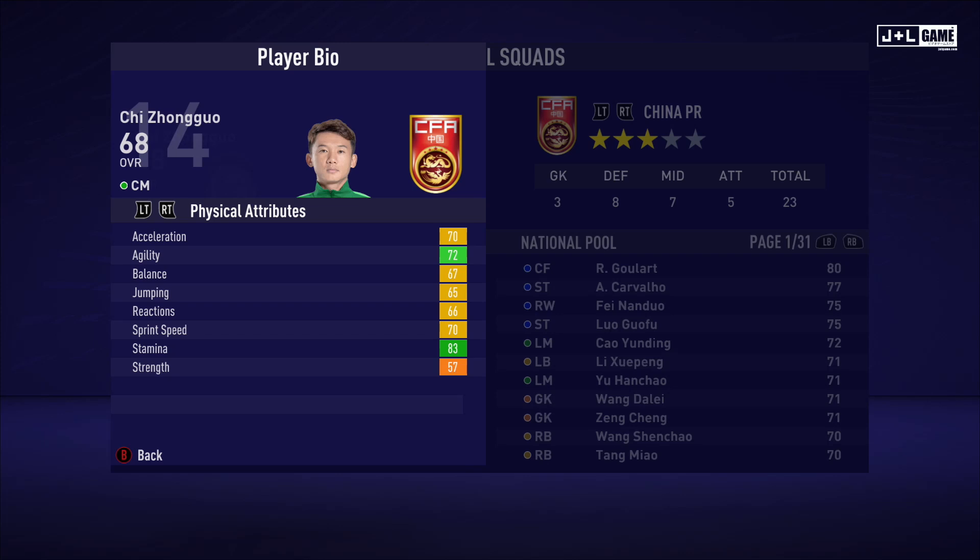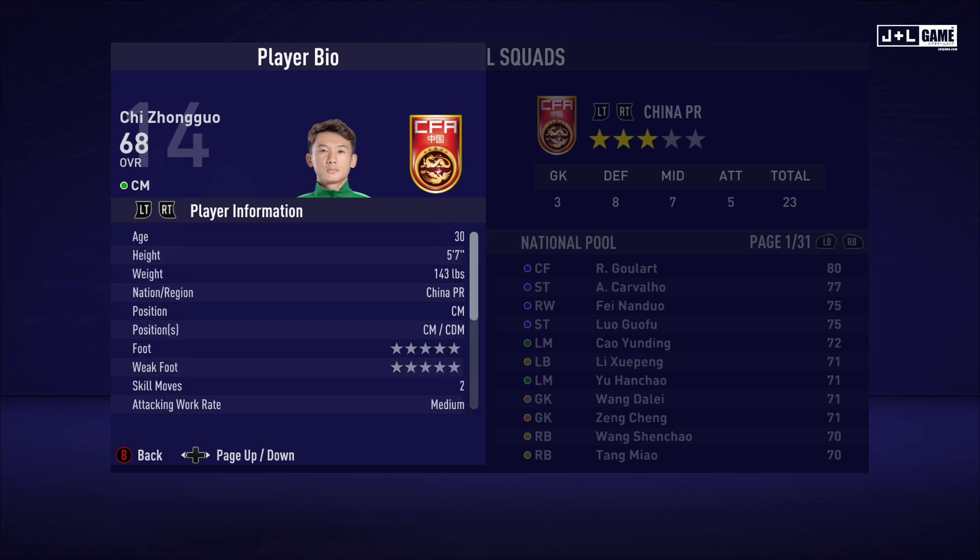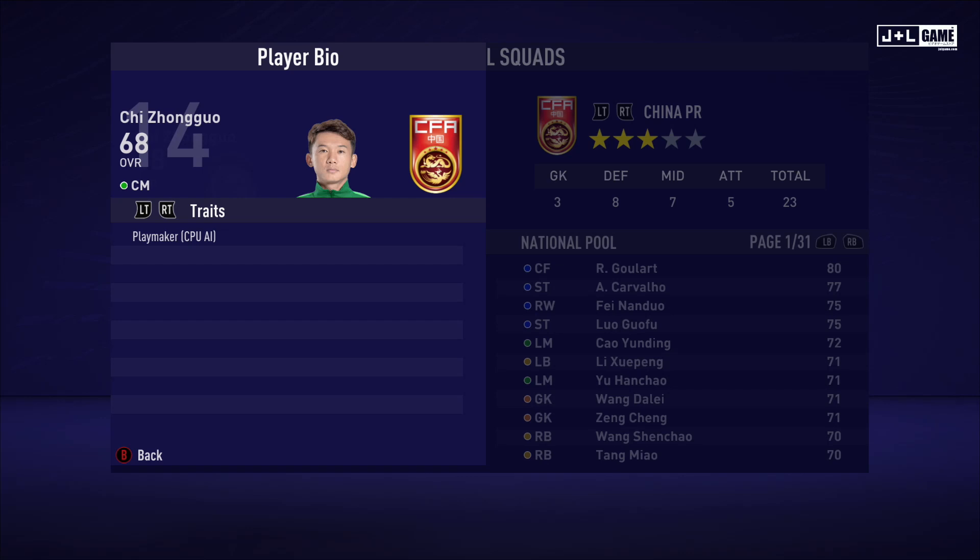Up next we have Qi Zong Zong Guao. His physical attributes are looking okay, above average with mostly yellow and green and only one orange stat. His mental attributes are pretty normal — mostly yellow. His skill attributes are pretty much the same, ranging from yellow, orange, and green — could be worse, no red stats. This is his player information and his traits — one trait available.